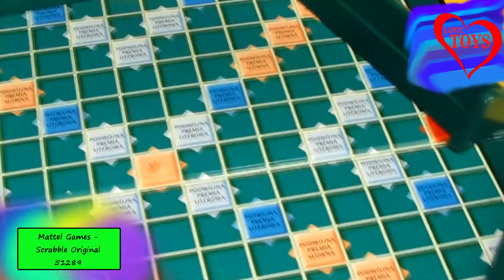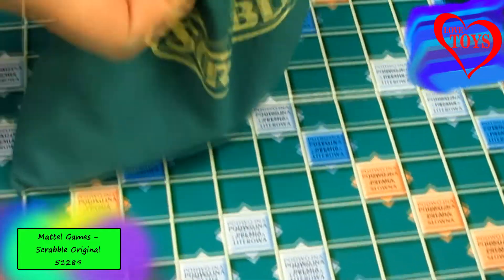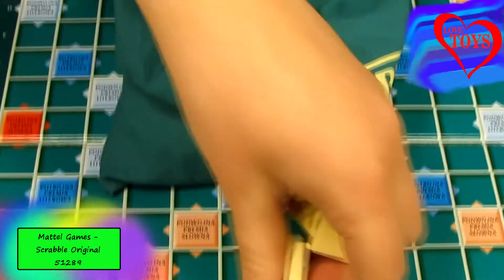And the last part is this special green sack, and here inside we've got a lot of squares with letters.